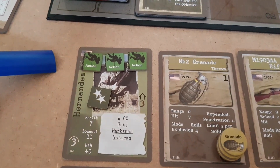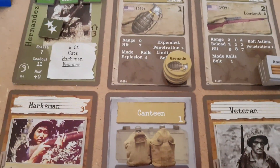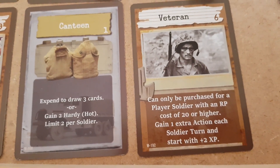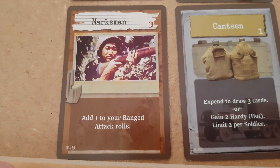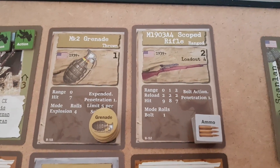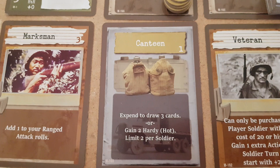Our player soldier gets 3 actions because he has to take the veteran card, which lets him gain 1 extra action each soldier turn. He's got marksman so he adds 1 to ranged attack rolls, and I've decided to take 5 grenades, a scoped rifle, and 1 canteen so I can expend it to draw 3 cards.